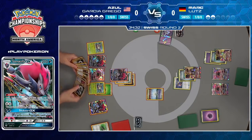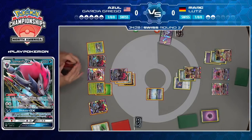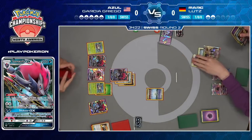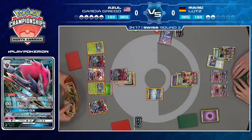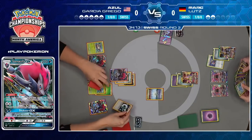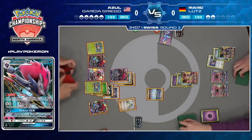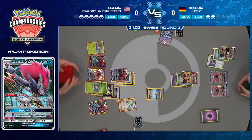He's also got a Countercatcher in hand, so it looks like he's playing a couple of them in his deck. There's the second Countercatcher, and it looks like Azul is going to take the strategy of trying to soften up both Ultra Necrozma GX before he takes his first knockout. Both players have shown off why they're some of the best — Mark early on refusing to take a one-prize knockout, Azul here refusing to walk into B-String. This is why these players are some of the best in the world.